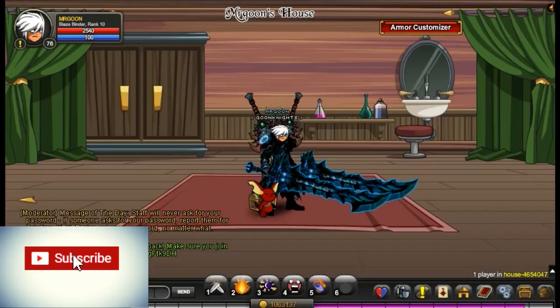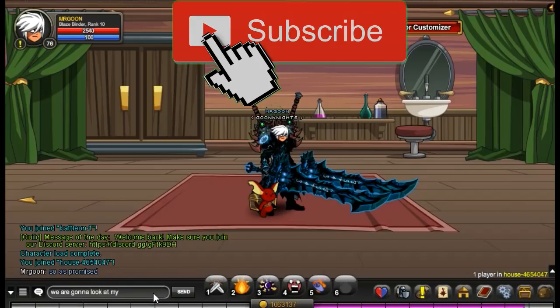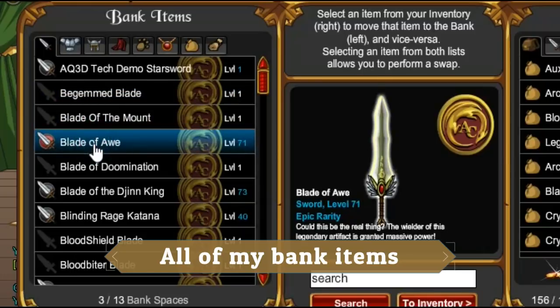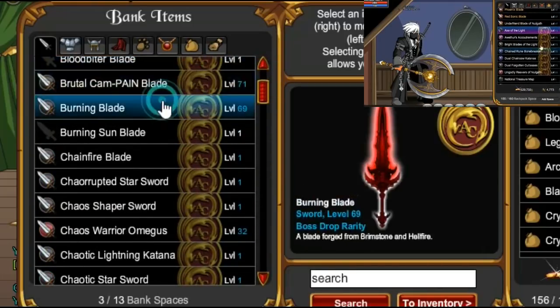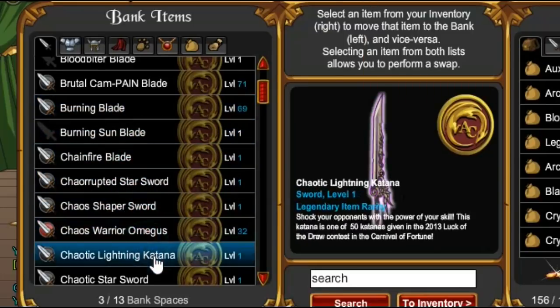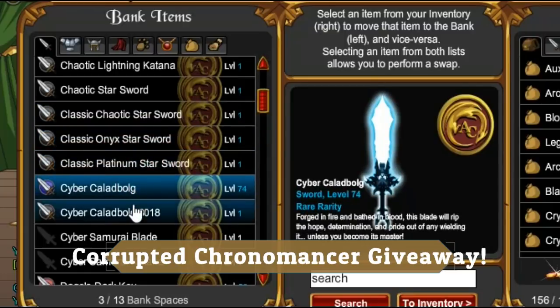Hello and welcome back one and all. I'm here today bringing you a much anticipated video showing you all of my bank items. Quite a while ago I showed you all of my inventory items, and now they've added in the bank preview. There are some hidden gems in here, so you may need a quick eye to catch some of the items. Just look at the pictures and ignore the scrolling on the left — that's what I found easiest. If you haven't already, make sure you hit that subscribe button and don't forget about the giveaway for the Corrupted Chronomancer that I'm currently doing.